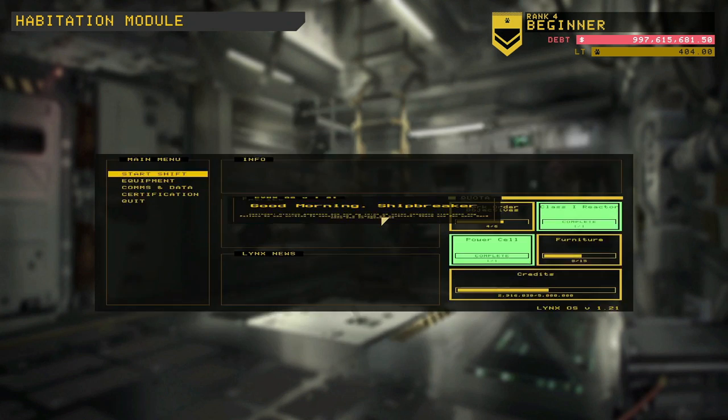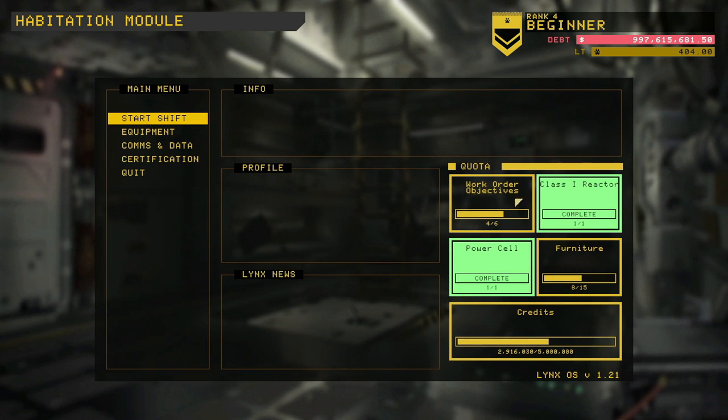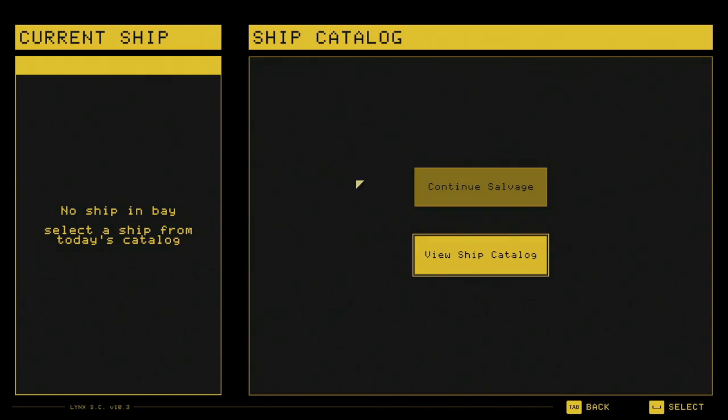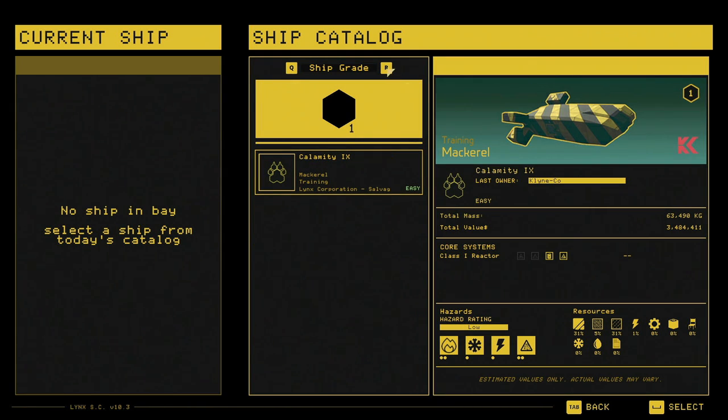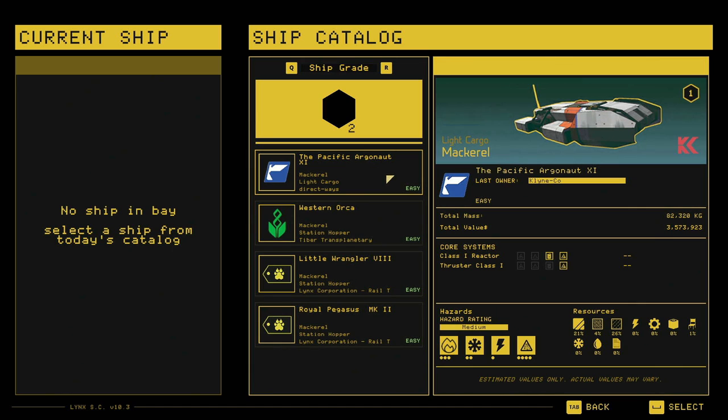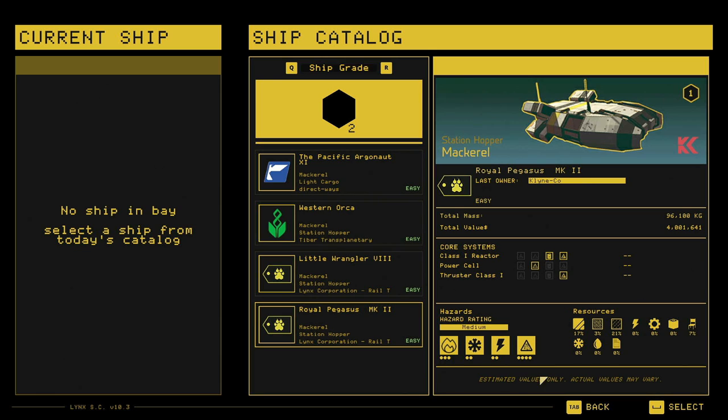When you start the game, quotas are essentially objectives you fill. Once you complete them, that increases your rank, which opens up the ability to upgrade your equipment and work on more complicated crafts. Today we're doing basic level two crafts — level one is just the training craft. On the right you can see a picture of the ship, its mass, volume, and interesting systems — these are the most expensive and lucrative things to salvage. You also see basic hazards and ship component makeup at the bottom: fire, coolant, electricity, and pressurization. This one has eight percent chairs — let's do that, I like chairs.